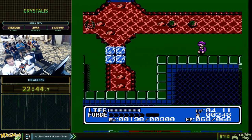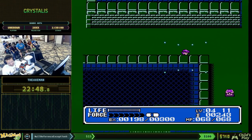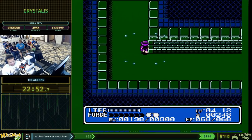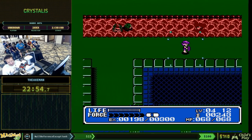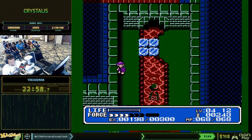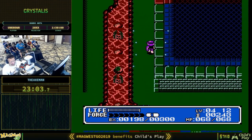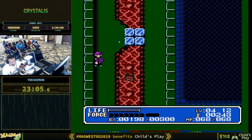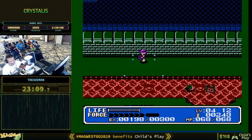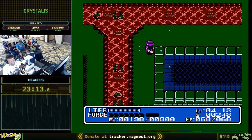We've got to make some bridges here. Get an item down here — we've got two more items in this area. Iron Necklace. You need armor for the Iron Necklace to do anything — it doubles the effectiveness of your armor. This is one of the longer areas; if there's any donations, it's a good time.